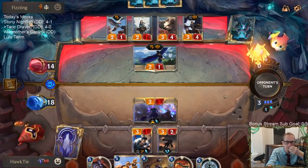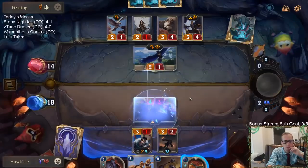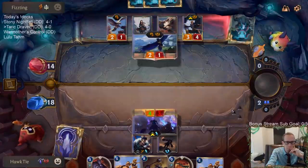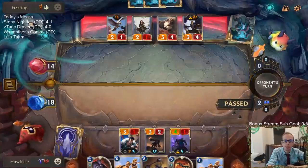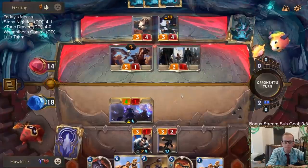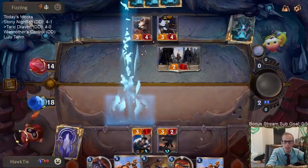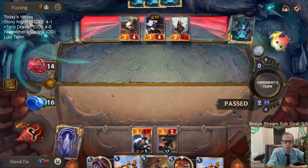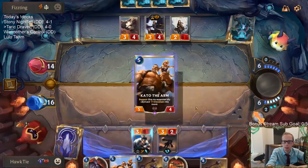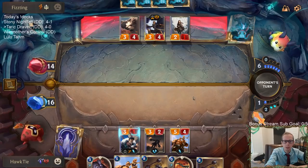We'll save Taric with Pale Cascade and draw Guiding Touch. My plan was to save Taric but now I'm just going to let Taric die and do my best. They're going to challenge both my champions. I was going to Might Kato — Might Taric, Taric support Kato — but now I just have to go like this.